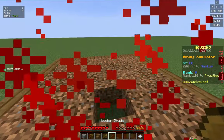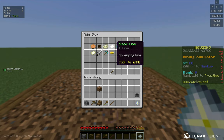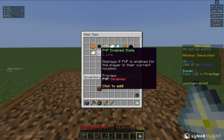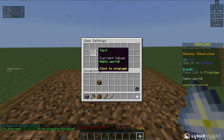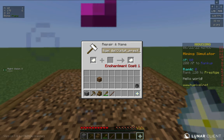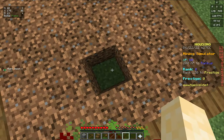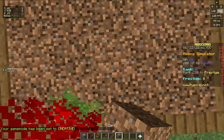Now add prestige to the scoreboard. Go to the scoreboard editor, add a blank line, then prestige — write percent percent stat underscore, and due to the anvil character limit I'm just going to write 'press' instead of prestige, then percent percent. And congratulations, your scoreboard is actually complete — you don't need anything else in it.